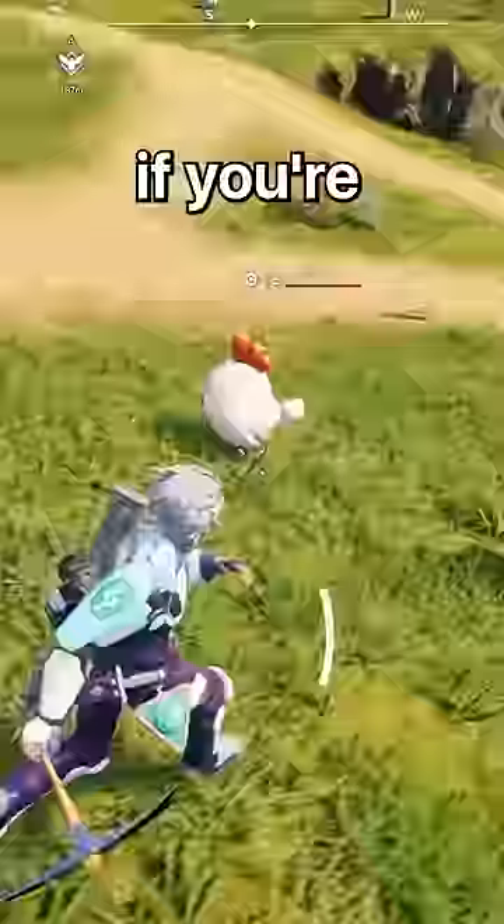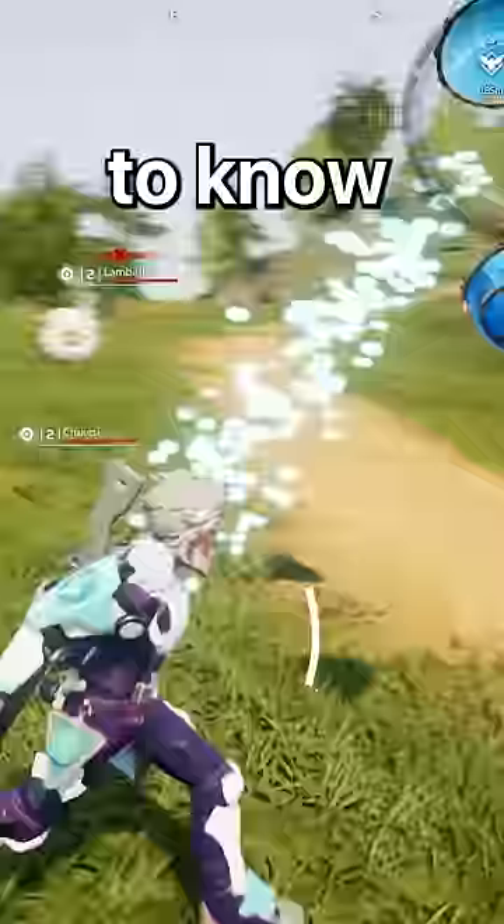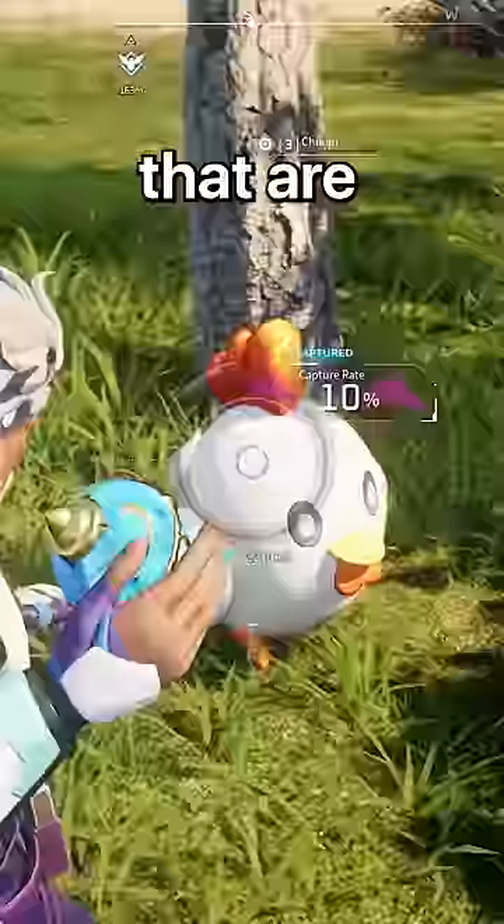Beginner tips for Palworld. If you're planning on throwing your pal spheres, there's something you need to know: if you hit from behind, you actually get a bonus on your catch power. This allows you to catch pals that are normally impossible to catch.